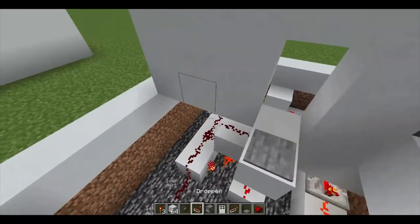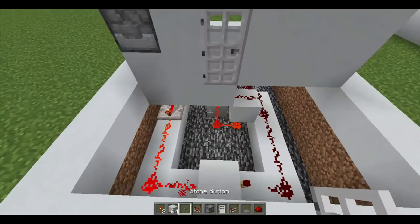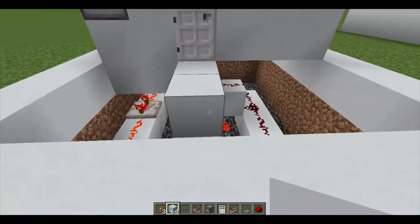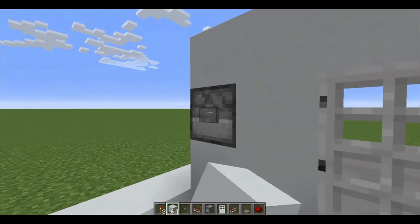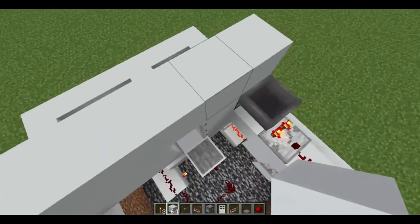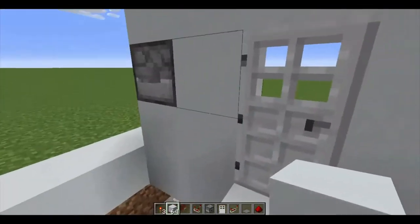Then place your pressure plate there and place your iron door there, and just cover up your space. Now I'm just going to do a test run here to show you guys how it's done. As you can see the door opened, and when you step on the pressure plate it will automatically close, just like that.